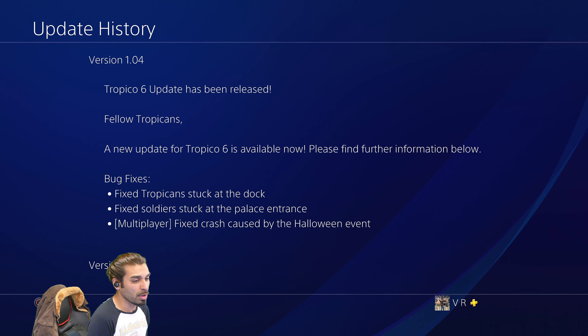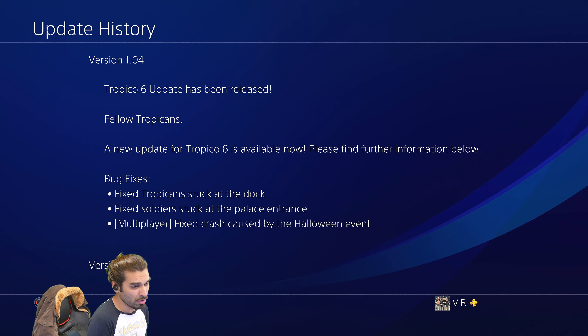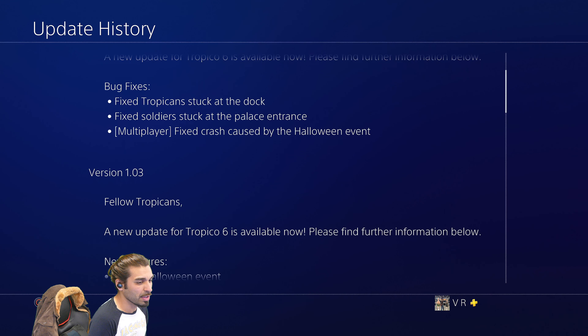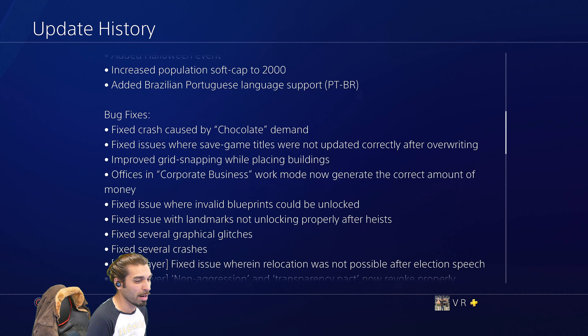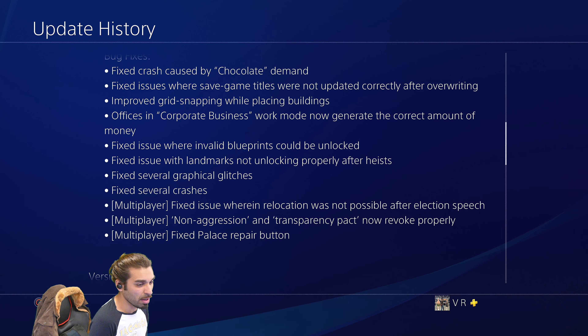The update also fixes a soldier stuck in the plaza entrance, as well as fixes the stuck-at-the-dock situation for the Tropicans. If you were affected by these issues, you would have already seen my other patch note video covering 1.03, which was a much larger update.